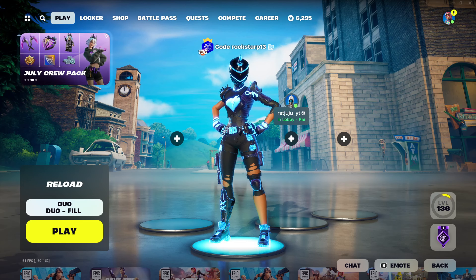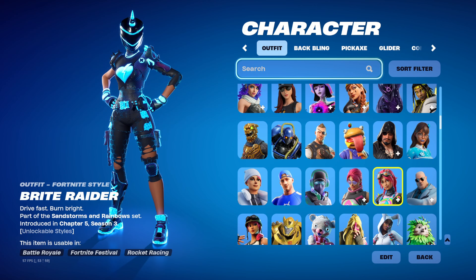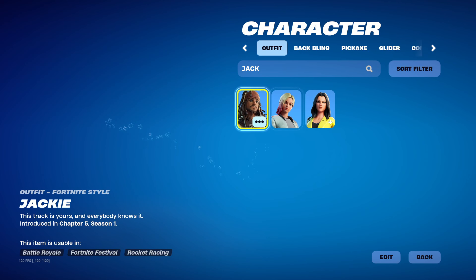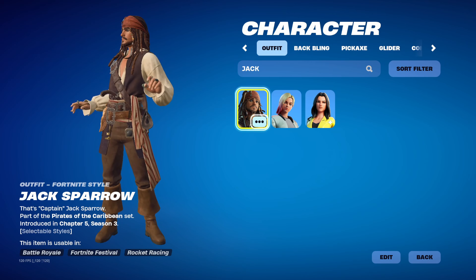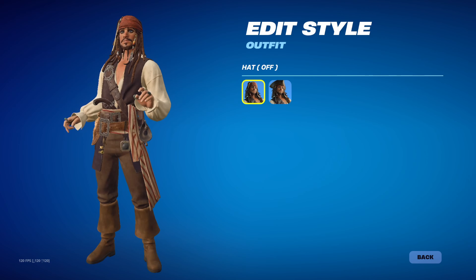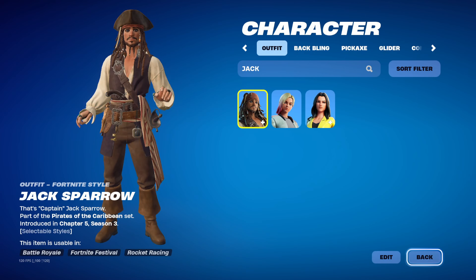So if we head over to my locker, click on the skin icon, and type in Jack Sparrow — he does have a few styles. There are two skins in the mini pass: this one without the hat, which you get right away when you buy the pass, and this one with the hat.